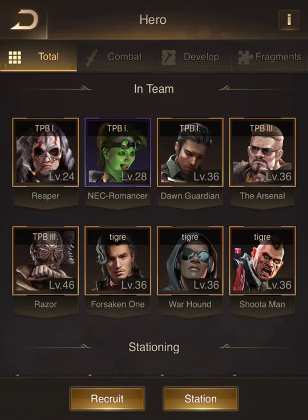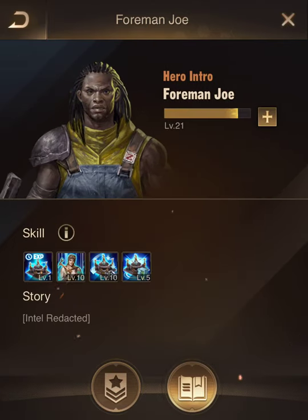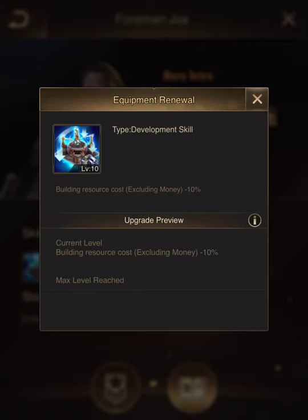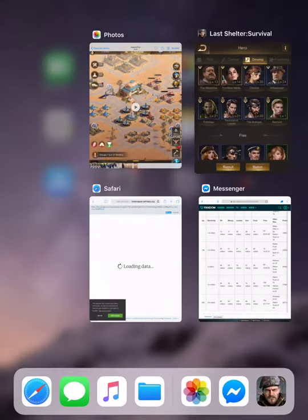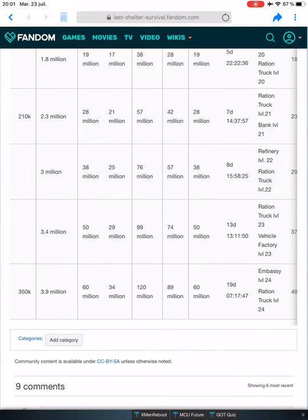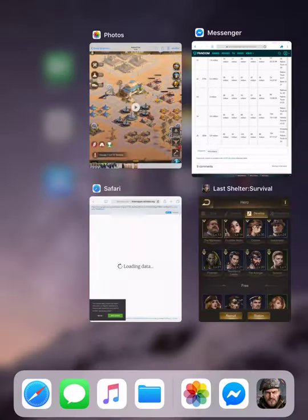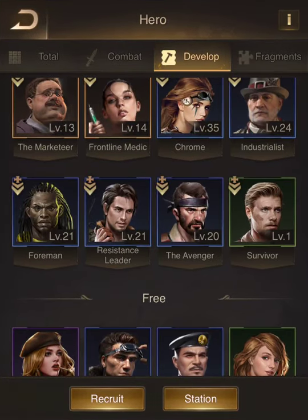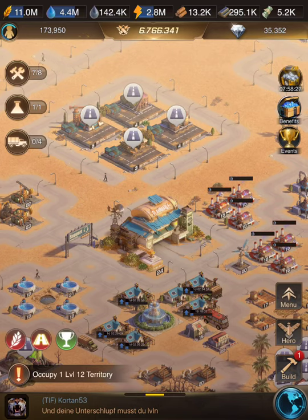There is one hero called Foreman. You should have this hero for this skill. This skill, if you level it up to the max, gives you minus 10% RSS cost. To show you what that means, I will go back to the wiki page. You can see that to level up from level 24 to 25 I need 120 million lumber. But since I have minus 10%, I only need 108 million lumber. So I have already saved 12 million wood.